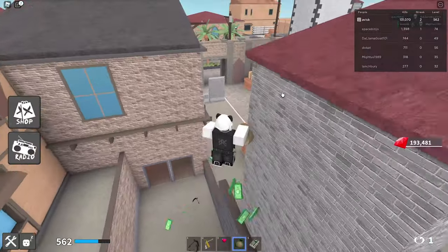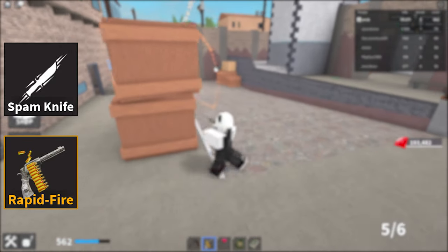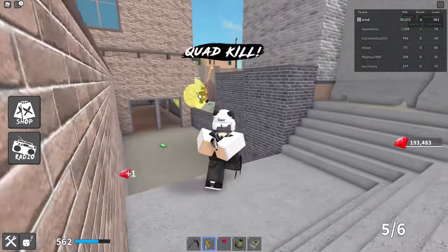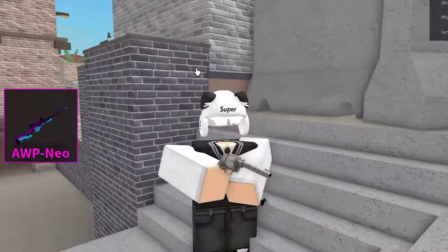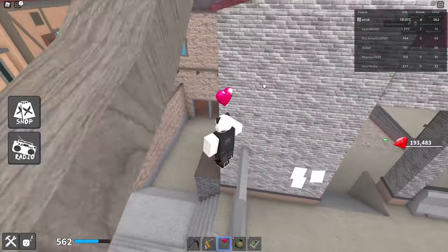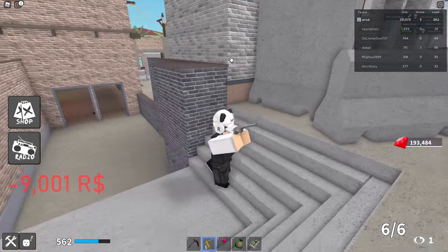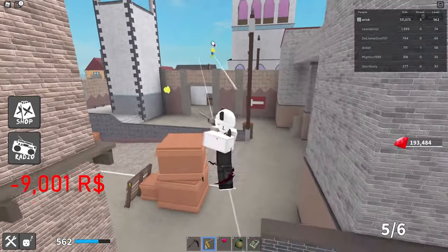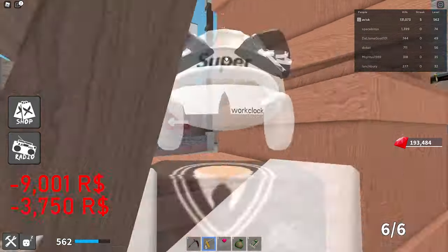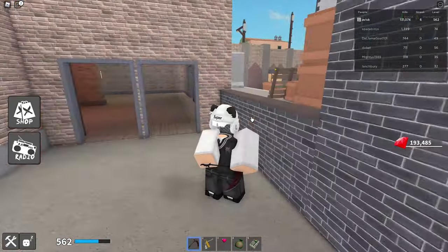Today we're using one of the most expensive and probably one of the most overpowered loadouts — spam knife with rapid fire revolver. We could also be using the AWPs later if needed, but this is pretty much $130 worth. Spam knife was 9001 robux when I bought it and the rapid fire revolver was another 3750 robux — so almost 13,000 robux total, which is insane.